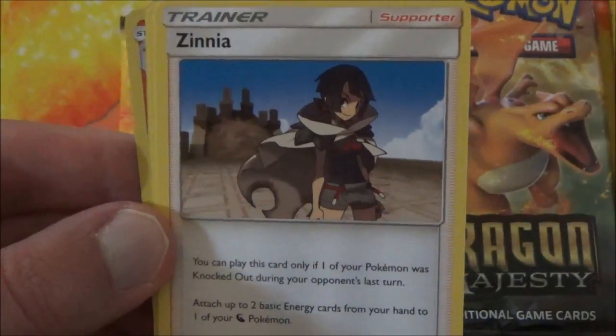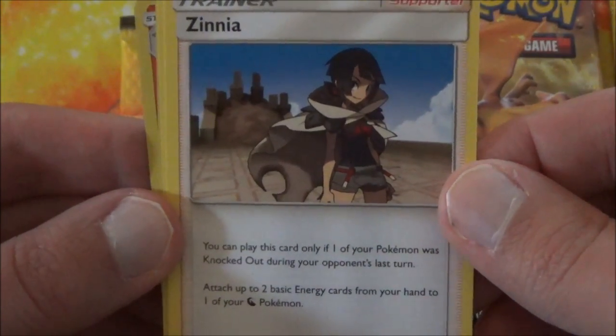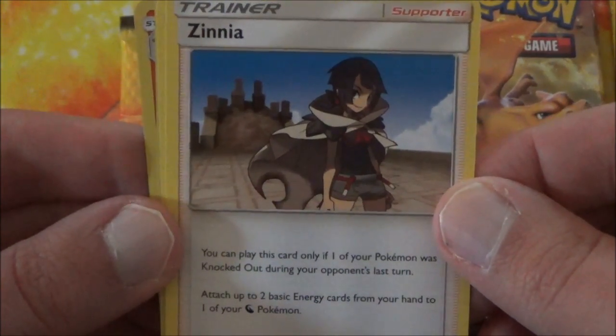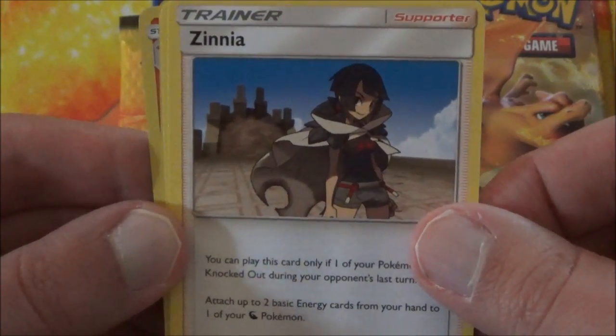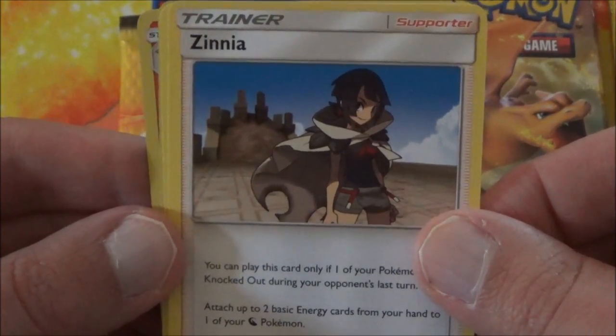And we have a Zinnia, another one of the new trainers released in this set. You can play this card only if one of your Pokemon was knocked out during your opponent's turn — that's the cost. Attach up to two basic Energy cards from your hand to one of your Dragon Pokemon. This will be good in Dragon Decks.